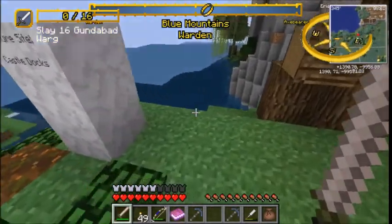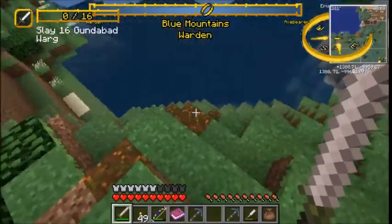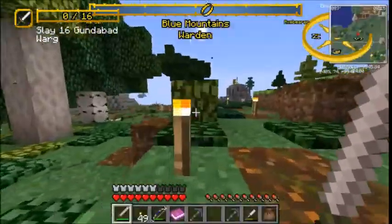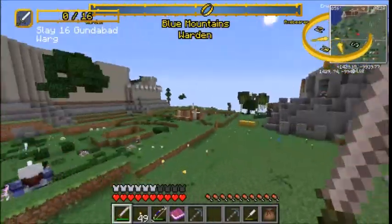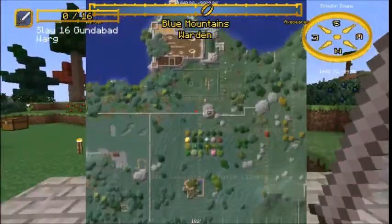We have the Fassil Docks — they'll go right in this little bowl here. And we will have a gate going from the inner city to the outer city right here.